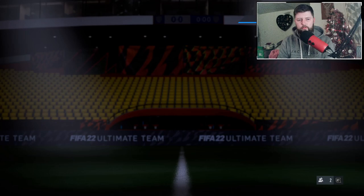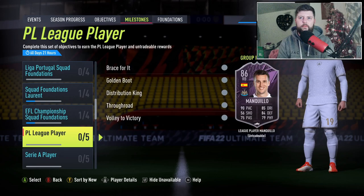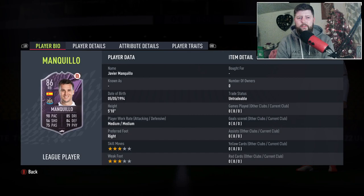What is going on guys, today we are looking at the brand new league player. A little bit late — we did get stuck in snow, which was always fantastic — but we are here. I still want to cover it because it does look like another great objective. We've obviously got a right back, very much like last year when anybody was playing the game, and again a Spanish right back. We had Bellerin last year, this year we've got this guy — Javi — obviously the Newcastle right back, 86 rated.